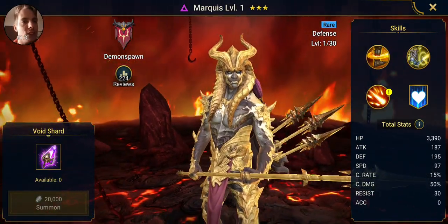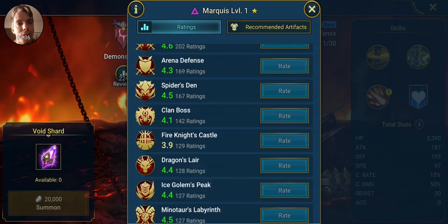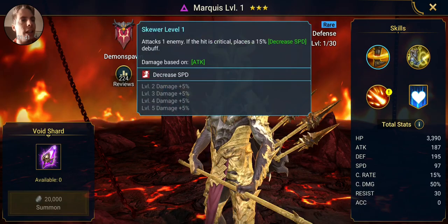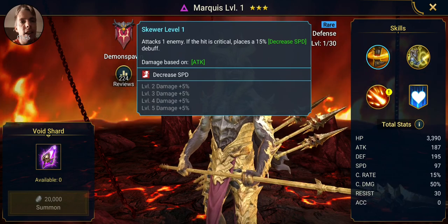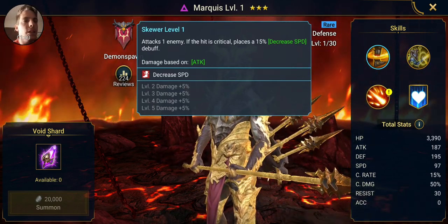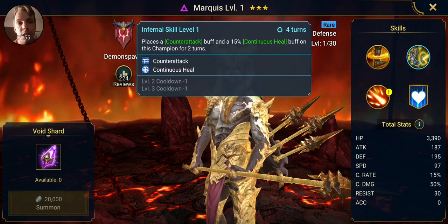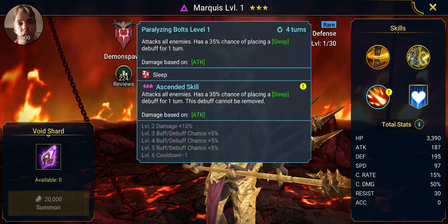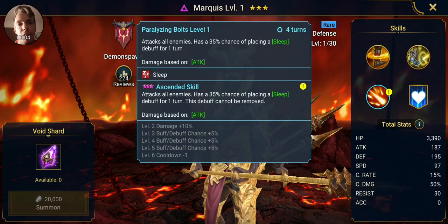Yes, okay, so it's a rare — which is fine. Whoa, you are a cool looking one, look at you. Let's look at the reviews first — we're looking at mid fours, with Fire Knight's Castle being a fairly low point, but that's okay. You are a defense champion: attacks one enemy, if the hit is critical places a 15% speed debuff, places a counter attack buff and 15% continuous heal buff on this champion for two turns. That's pretty cool. Attacks all enemies, has 35% chance of placing a sleep debuff for one turn.